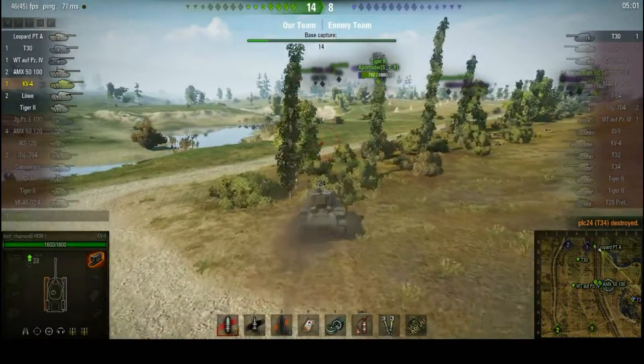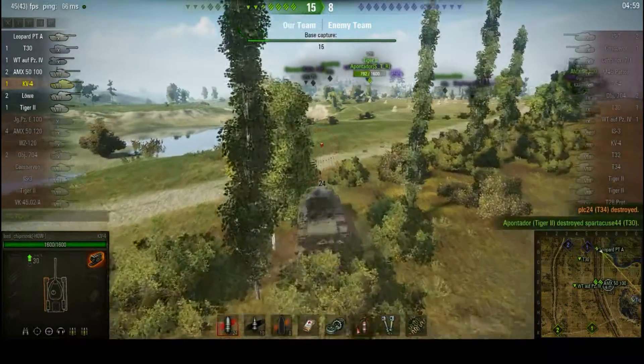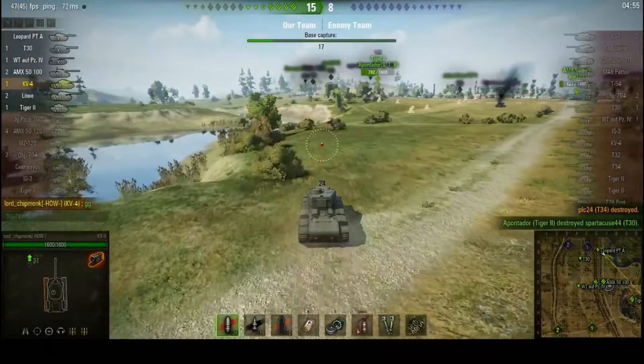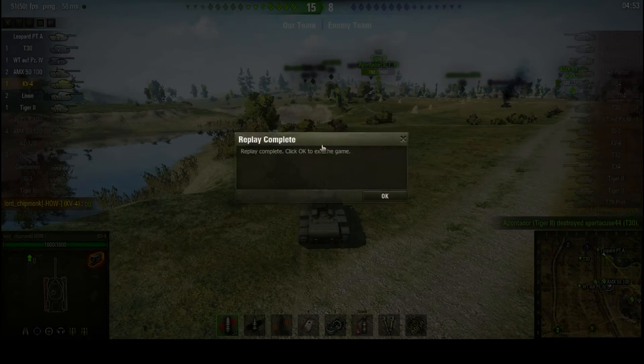Now there's just the T-30 up on the hill. Can we do anything to this guy as well? No — our Tiger II deals with him. And there we go, that was the game. Didn't look like I did a fantastic amount, did it? Well, we'll see how well we did.